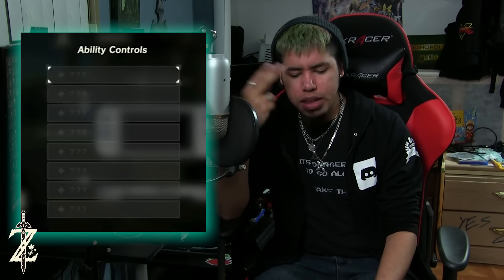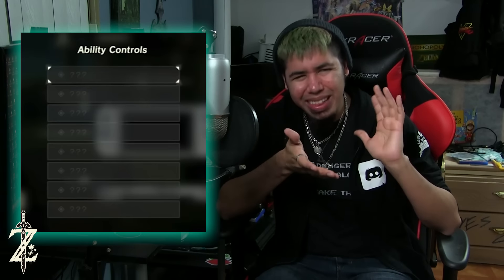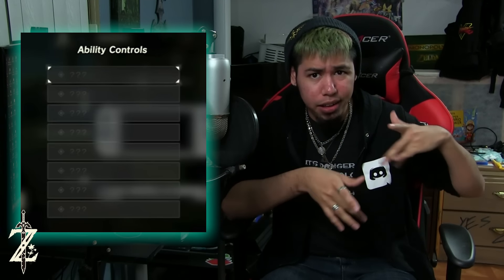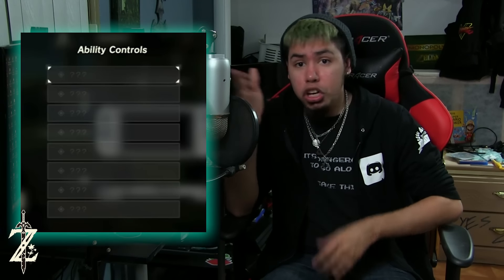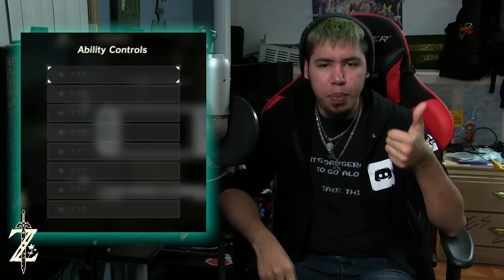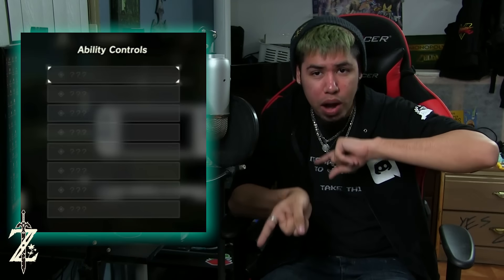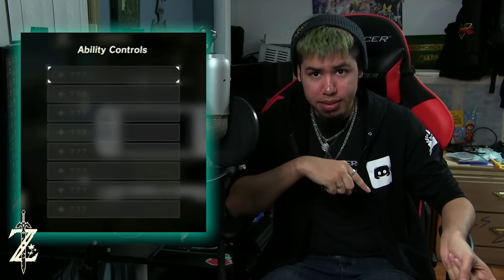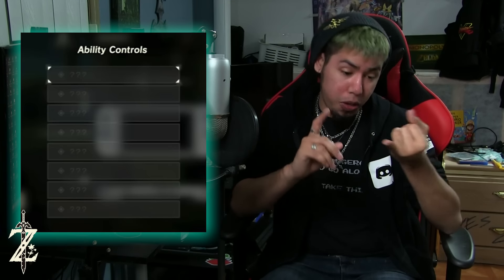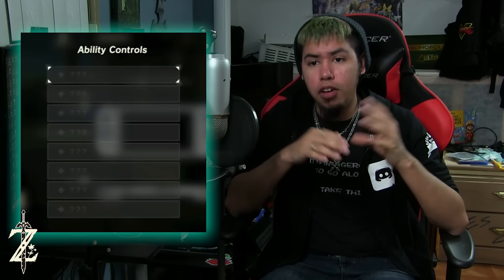That goes down to the question of abilities and what they could do with button mapping. Maybe you could button map a different ability such as crouching and stealth. That's what the abilities could go along the lines of — because for crouching and stealth, you have to press the stick. I might just end up switching crouch with sprint and make sprint the toggle for the stick, then press a button for crouch. So it could be dashing, it could be climbing, it could be stealthing and stuff — all those abilities.